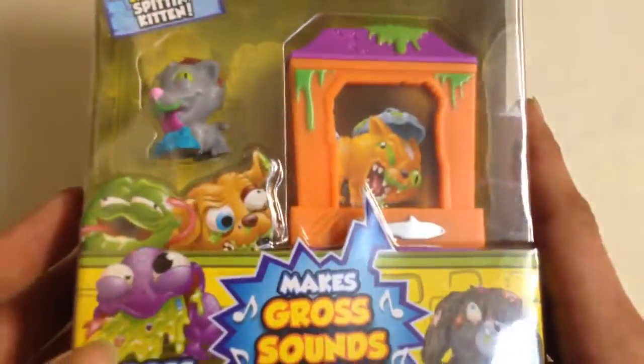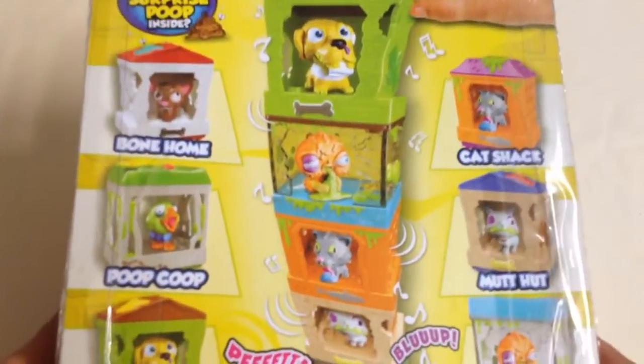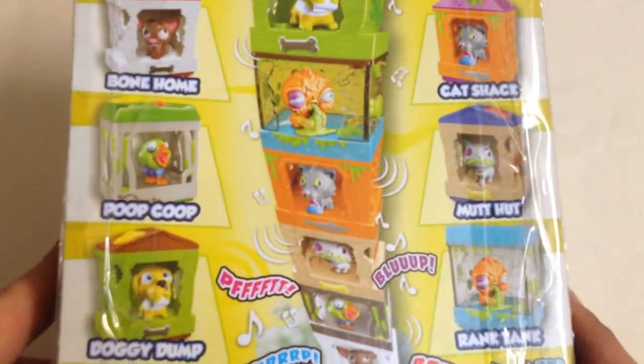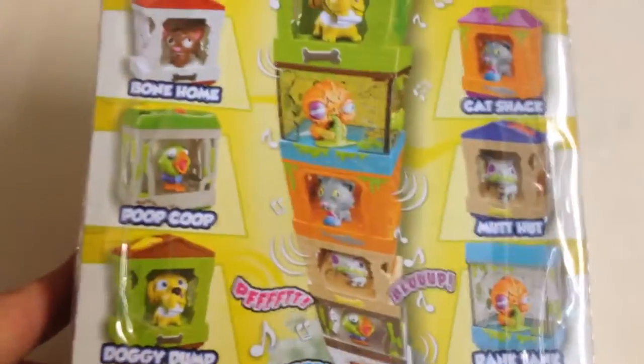We're going to open this one. First we'll have a look at the back — shows you all the different ones you can get: Bone Home, Cat Shack, Poop Coop, Mutt Hut, Doggy Dump and Rank Tank. And you can stack them.